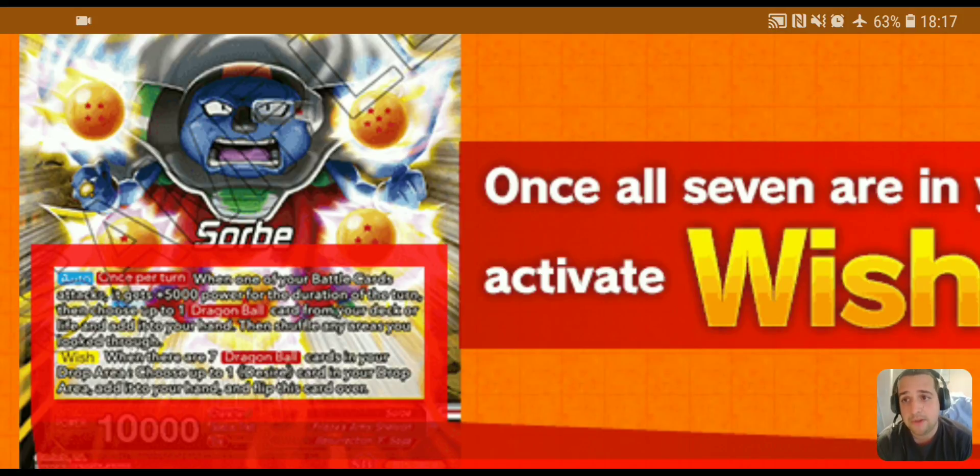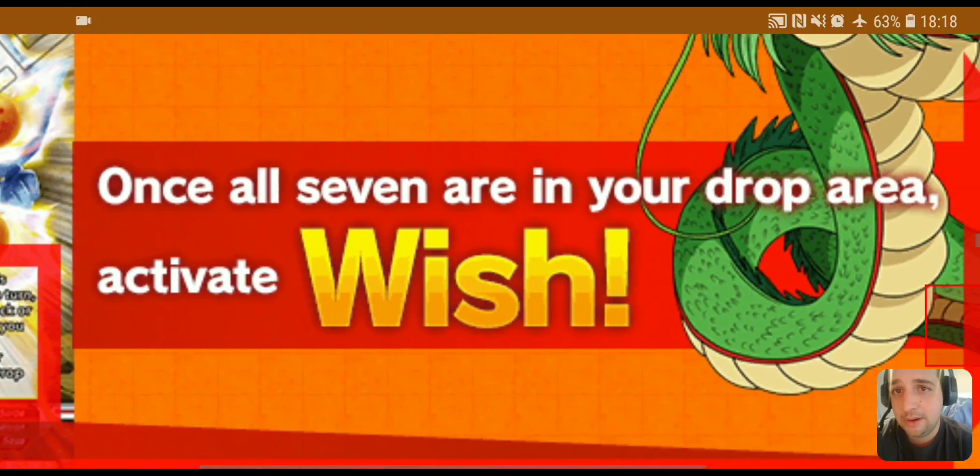The Wish mechanic is: when there are seven Dragon Ball cards in your drop area, you can flip over — it has no relation to your life total anymore. So Sorbet lets you dig once per turn for a Dragon Ball, and once you get all seven in the drop, you can unlock the wish effect. You don't need to remove them from the game for the initial flip — that's for a later effect.